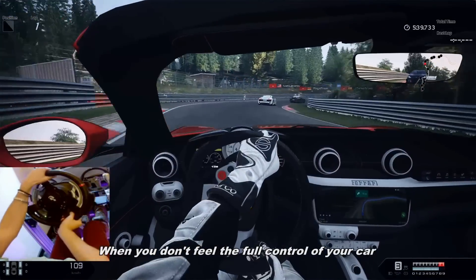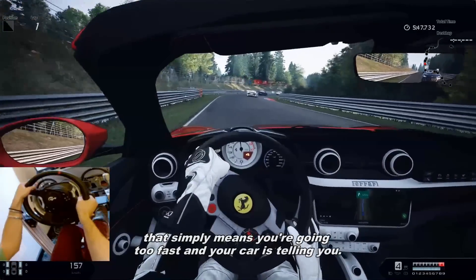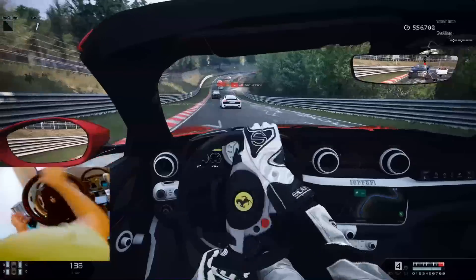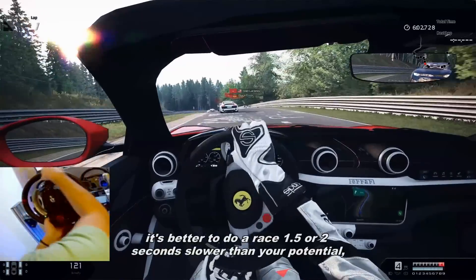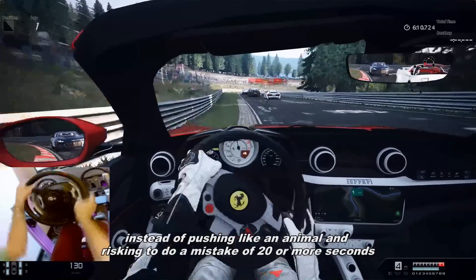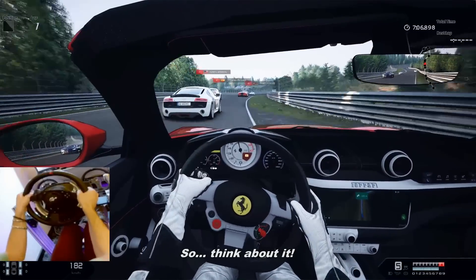When you don't feel full control of your car and it's giving you little warnings — a little spin, a little late braking — that simply means you're going too fast and your car is telling you: hey, be careful, because sooner or later you're going to crash. Sometimes, if you aren't really experienced, it's better to do a race 1.5 or 2 seconds slower than your potential, instead of pushing like an animal and risking a mistake of 20 or more seconds because you spun, went out of the track, or worse, crashed your car. Think about it.